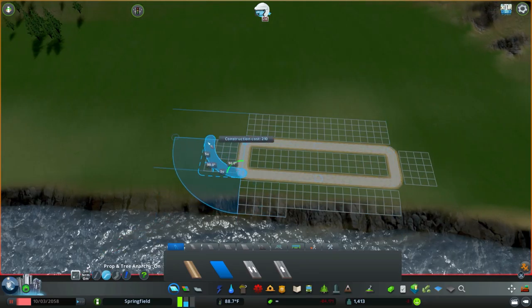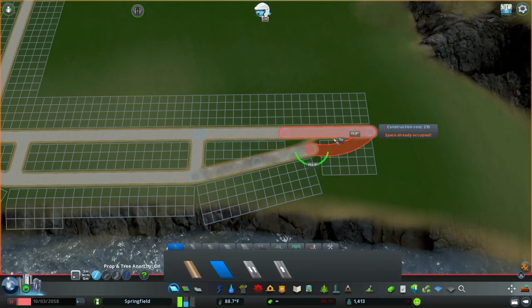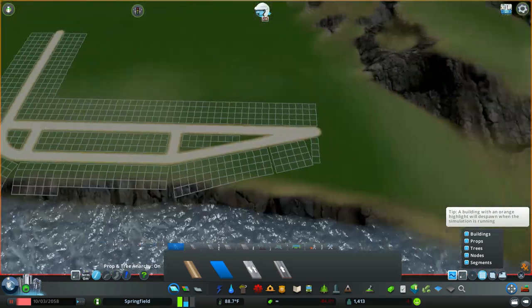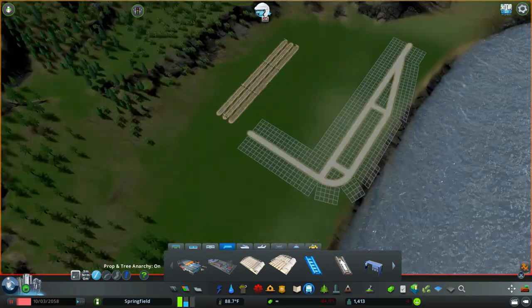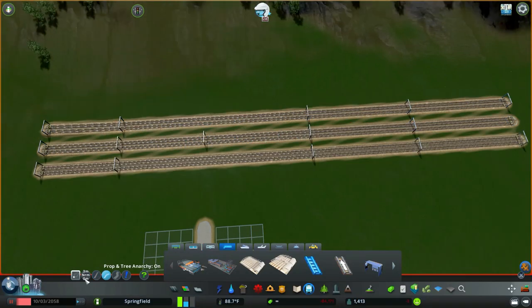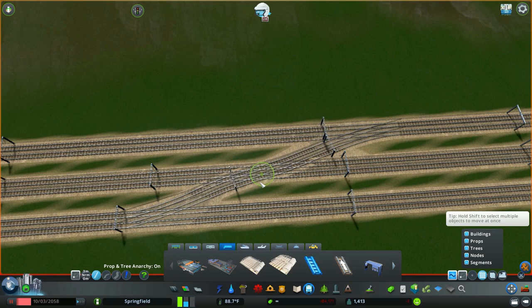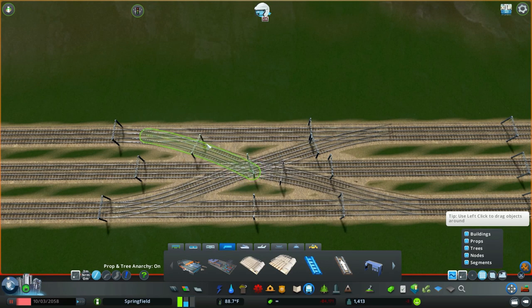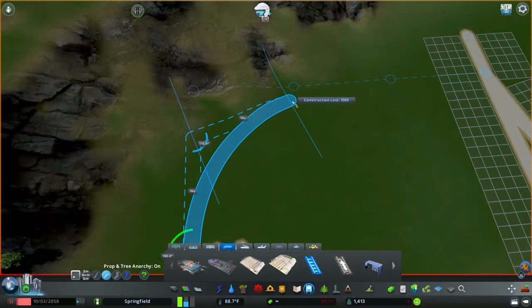Hello everyone and welcome back to City Skylines. We are moving away from the first town of Pine Creek and going to work on a new industrial area. We're going to need a lot of power for the region, so this is going to be our first power plant here, and it's going to be a decent size compared to the other industrial areas we've made before - about twice as big, and we're going to have about twice as many rail yards, so we are doubling down on how many rails are going through the area.